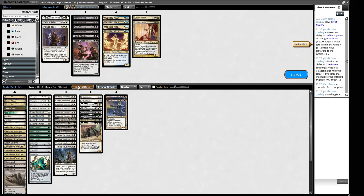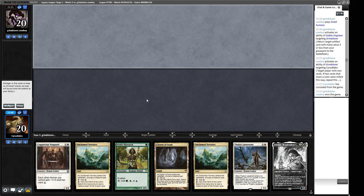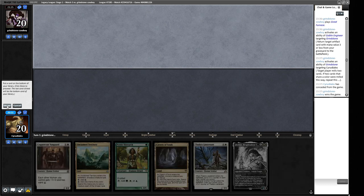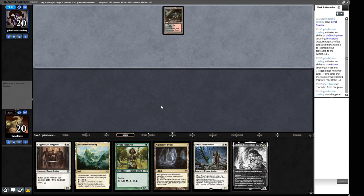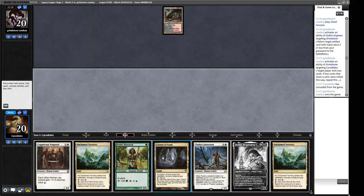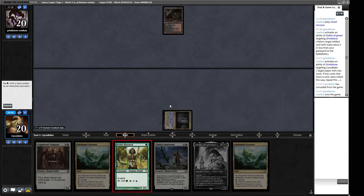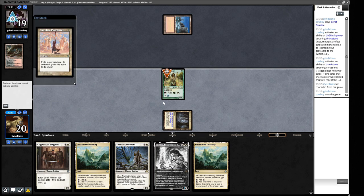We win game two. For game three on the draw, we look at our opening six. An all-lands hand gets thrown back. Our next hand has a nice curve — we keep it. We don't need to keep both lands since this functions somewhat as a mana source anyway. We name Human and draw a land immediately. We make Noble Hierarch; next turn we can make Adeline.